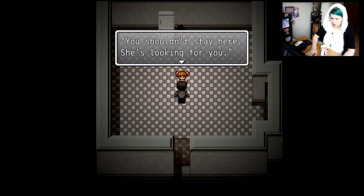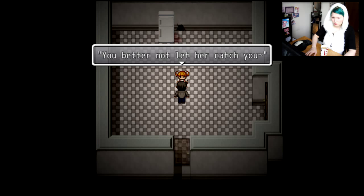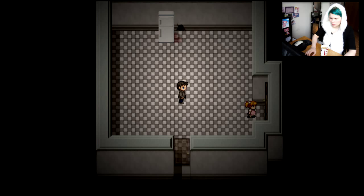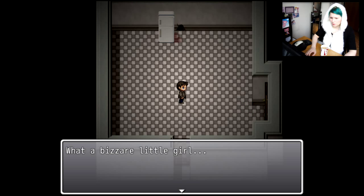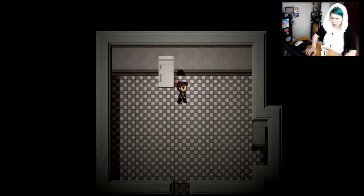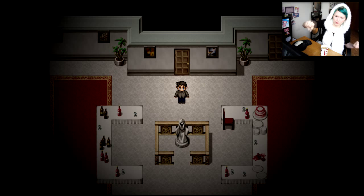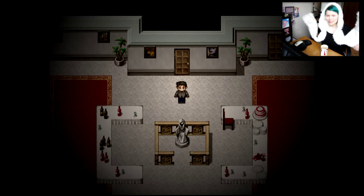You shouldn't stay here. She's looking for you. She? You mean that thing? You better not let her catch you. What a bizarre little girl. Let's block the way. Yes, okay. Where is this leading us? I think I'll end this episode here. In the next episode I will push the blade into her — into the statue. Okay, none of this is personal for anyone, but I'll see you there. Thanks for watching guys, bye!